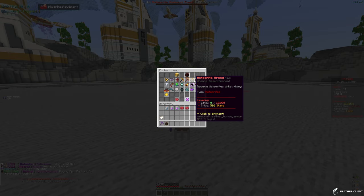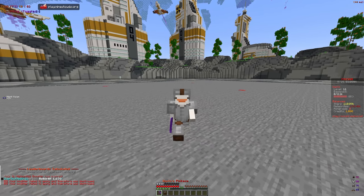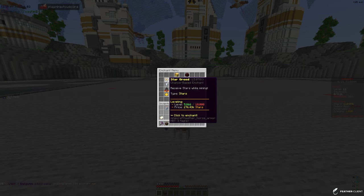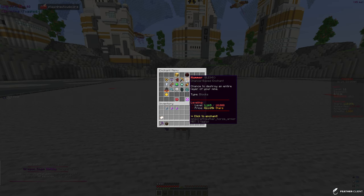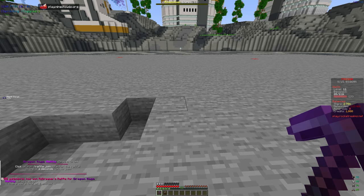The meteorite modifiers will be useful in the future. Meteorite greed — let's try to put it on our pickaxe. It didn't work; the modifier got destroyed. We have 100k stars left, so we can't buy much right now. Looking at our enchants we have: star greed, fortune, speed — we should upgrade speed — haste, hammer, and meteor greed, which receives meteors for meteorite enchants.